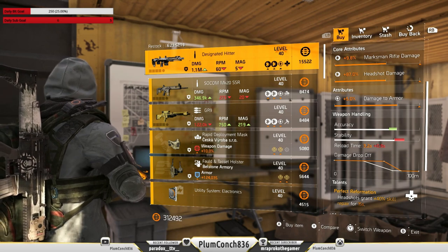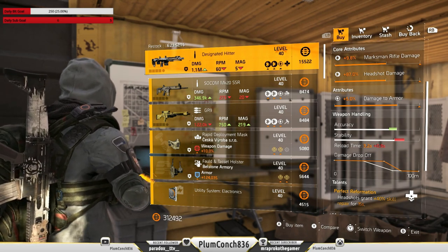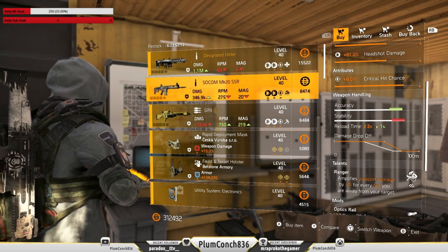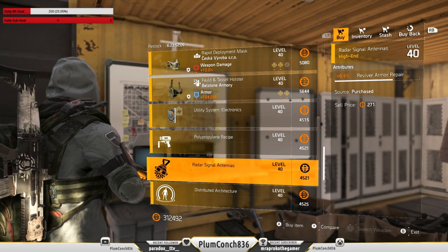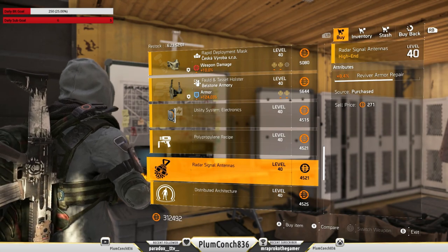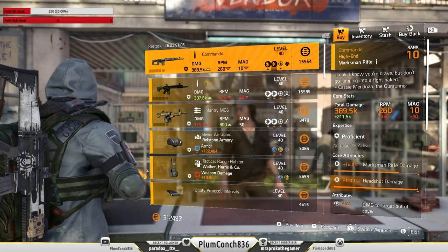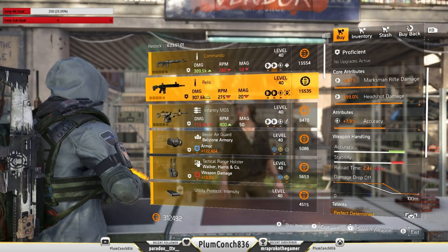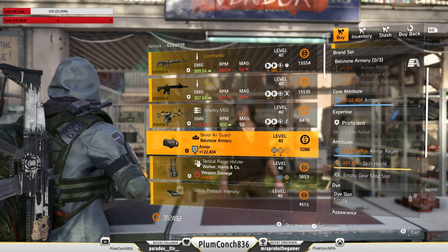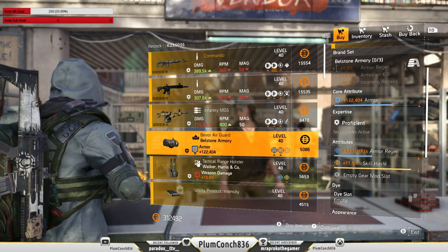At the castle settlement, we do have the Designated Hitter. This one's okay for your PvE based healer builds. Everything else here is pretty terrible, but this Reviver armour repair did tickle my fancy — I don't think I've got one of these yet, so I'm going to pick it up. At the campus this week, we do have the Commando — it's a pretty terrible gun. The only other item of interest would be this Bellstone Mask: 122k armour, some armour regen. Swap the skill haste to whatever you prefer.